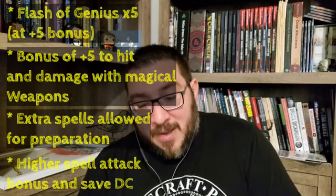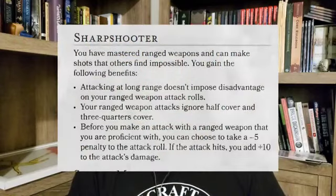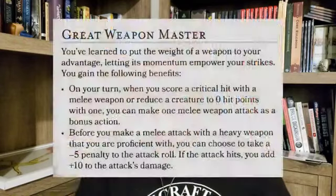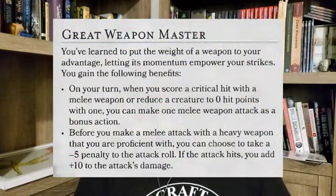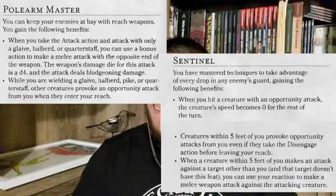If your Intelligence is already 20, I'd probably go with a Constitution increase, but it depends on your build. If you're playing with feats, there are great options for Battlesmith: Sharpshooter for a crossbow-type build, Great Weapon Master if you're on the front lines with a great weapon, or Polearm Master or Sentinel if you want to be more of a control front-line character. I'd probably skip Alert even though it's a great feat in general.